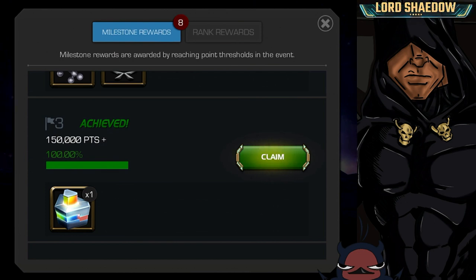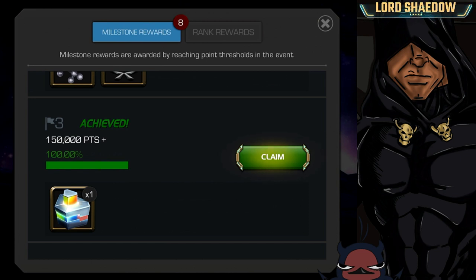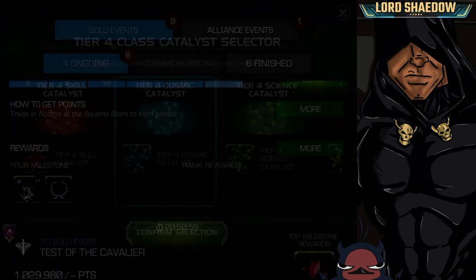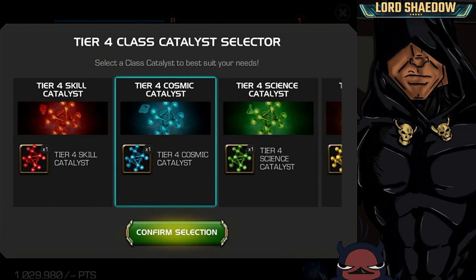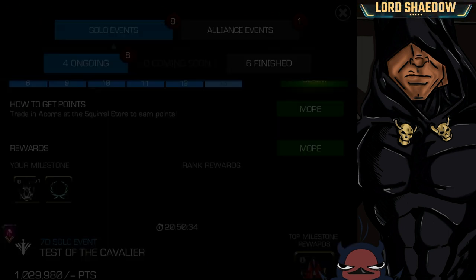This one here I love — I wish they would do more of these. It's a selector, so instead of a random T4 crystal, you actually get to select which class. I have zero tier four skill class catalysts, so I'm definitely picking that one. You can pick any class — I'm also low on cosmic because I just ranked up Hyperion.